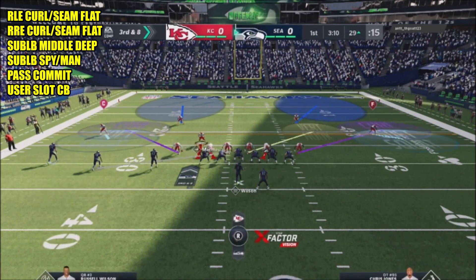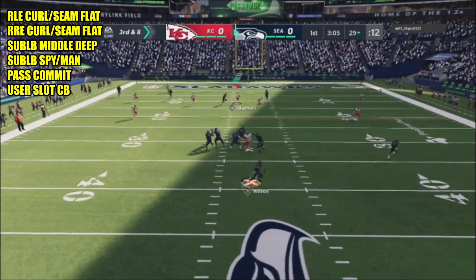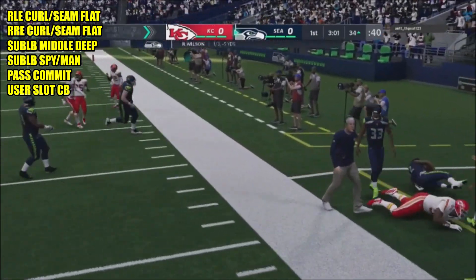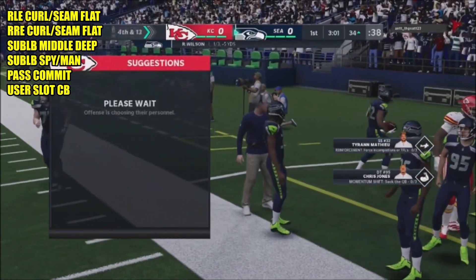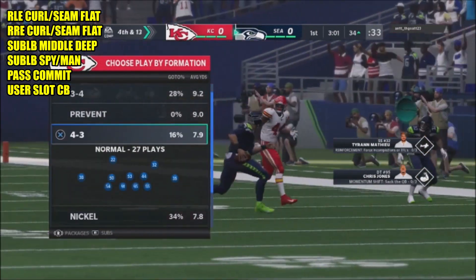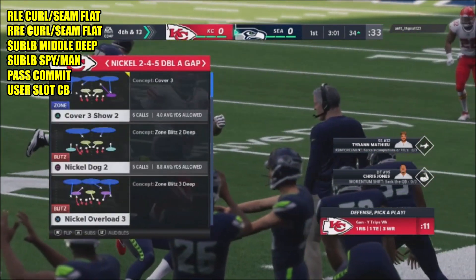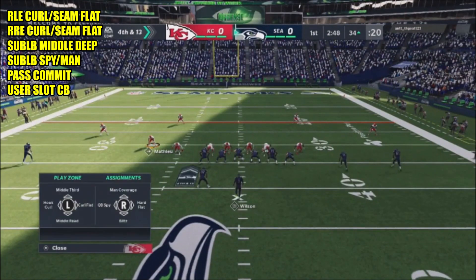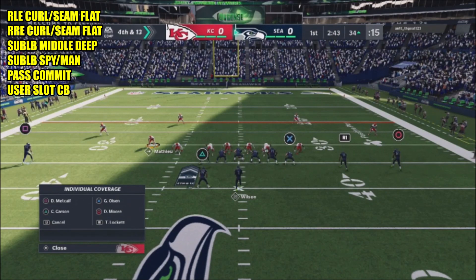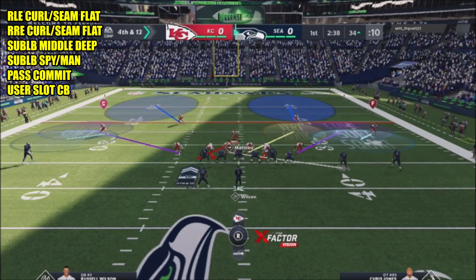For the second sub linebacker, I'm either going to put him in a spy, leave him in a hook zone, or put him in a man assignment to take away my opponent's reads. This is a fairly simple setup, and you always have that nickel double-A gap blitz you can jump into if you really want to. Anybody that's been playing Madden long enough knows the double-A gap blitz is always accessible.